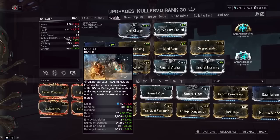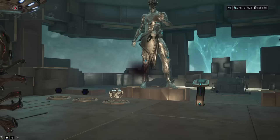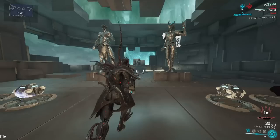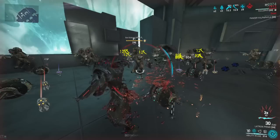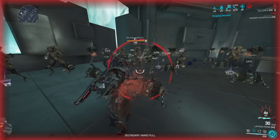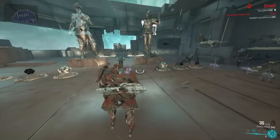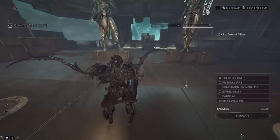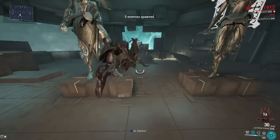One of my favorite builds is the Nourish build, using Grendel's helminth ability in place of his fourth. Nourish gives increased viral damage on weapons, creates a viral AOE whenever you get shot — probably the best reason to use it on him — and gives an energy multiplier. That energy multiplier does affect Hunter Adrenaline, even if it doesn't show visually in the UI. This lets you have essentially infinite energy as long as you don't get one-shot. Quick Thinking is also on here, so when you get low health your energy bar becomes a second health bar.